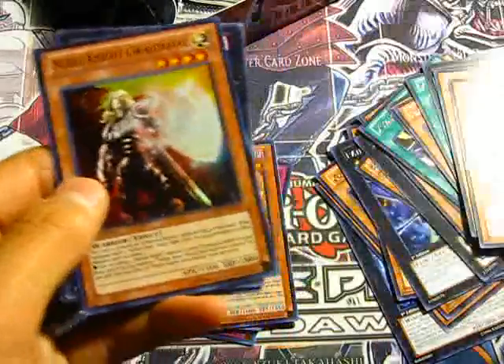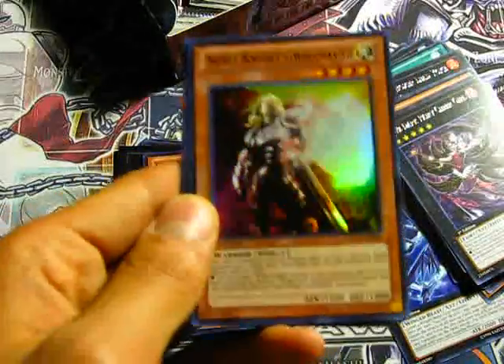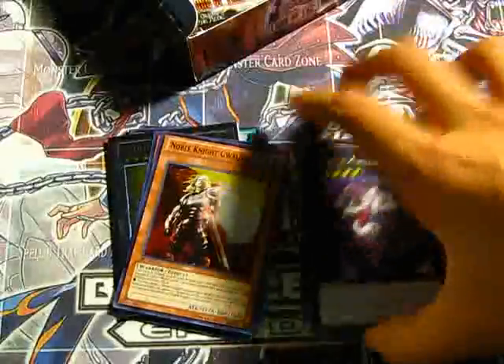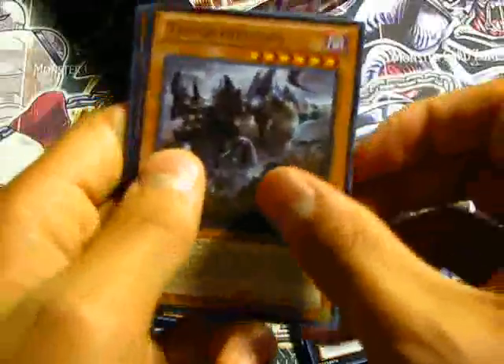Another rare Dark Fairy Cheer Girl. Oh nice — an Ultra Noble Knight Gelwatchavad, I don't know if I'm saying that right. Wow, so another Noble Knight card — pretty cool. The ratio for holos in this set is pretty nice, not bad. A rare Tri-Fortress Chops again.